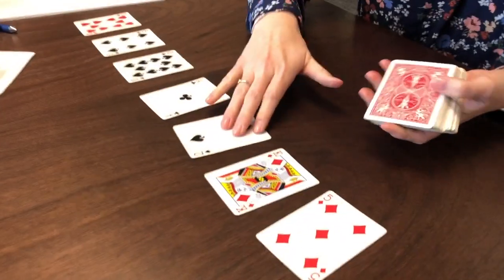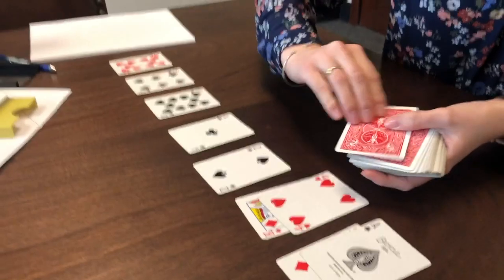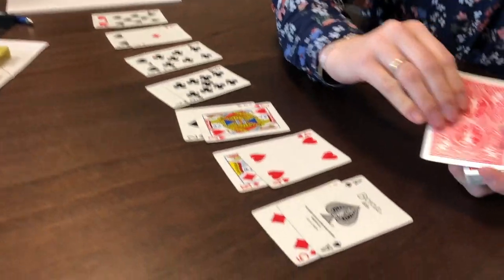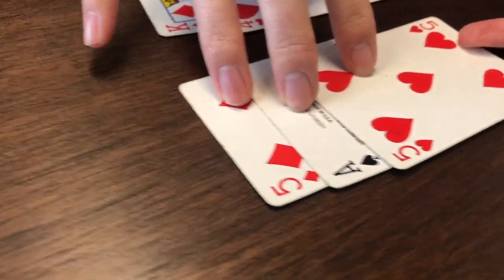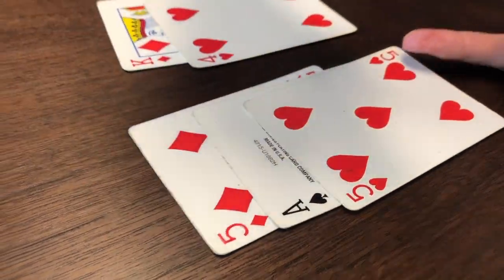I have to start by just laying out cards because I can only start making moves when there are three in a row. What I'm trying to do is: where there are three consecutive cards, if they add to 10, 20, or 30, I can remove them.